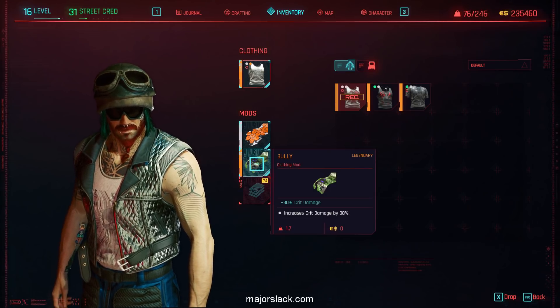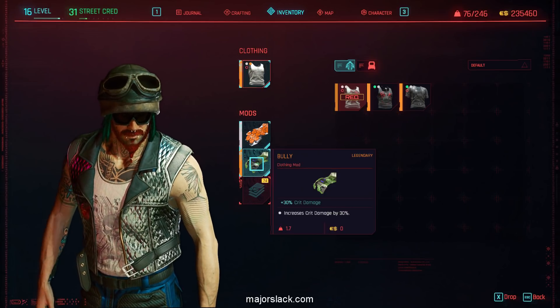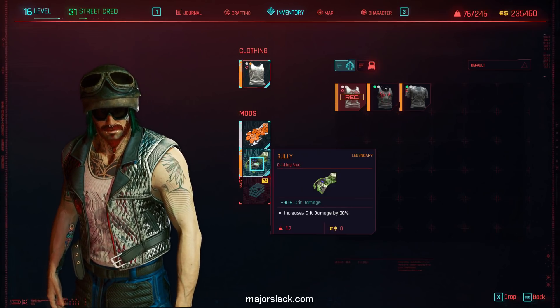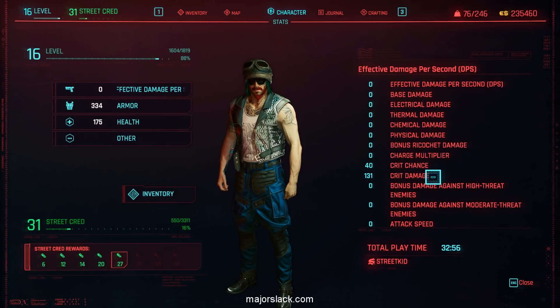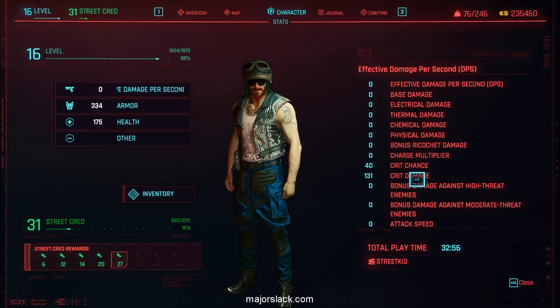It's embedded in this piece and a couple of other pieces. It gives you plus 30% crit damage and I believe it applies to all weapons. It's a crit damage stat that will go on your stats page, so it will be listed here.